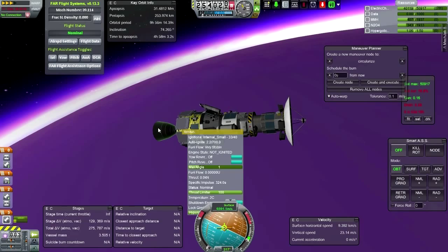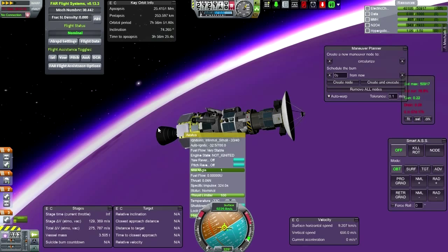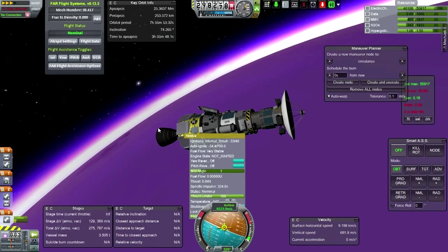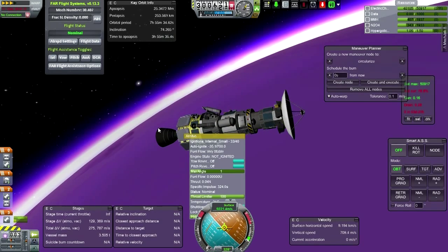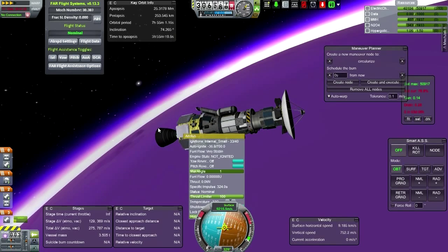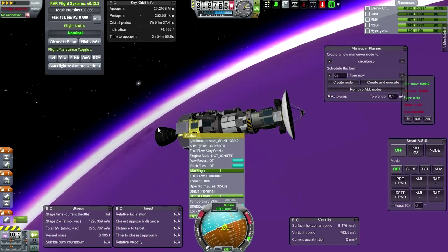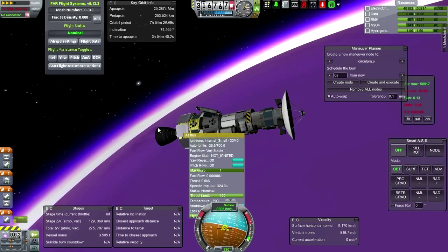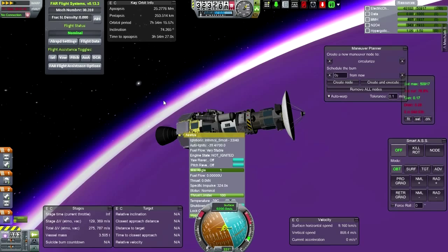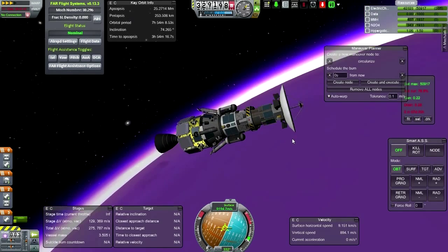Approaching periapsis, we are at one degree Celsius — very mild — heading 9,400 meters per second. The goal is to get an apoapsis above 600 kilometers and probably no more than 2,000. I think we can go around again — no changes to our orbit. We'll hit this altitude again. Heat does not seem to be a problem.